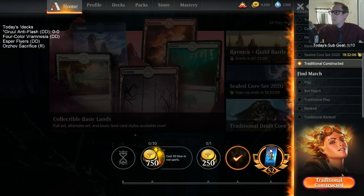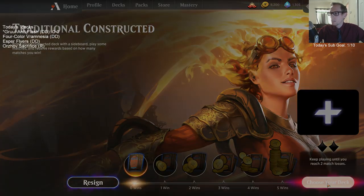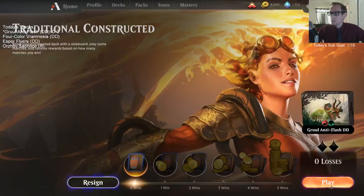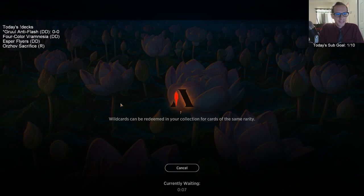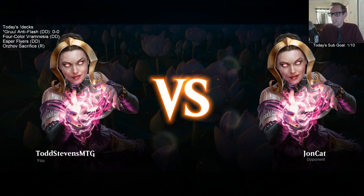We're heading to the traditional constructed queue like always with our donation decks. We'll pay our gold and see how it goes. Hopefully we get paired against some Flash and Control decks — that's what we're hoping to play against.